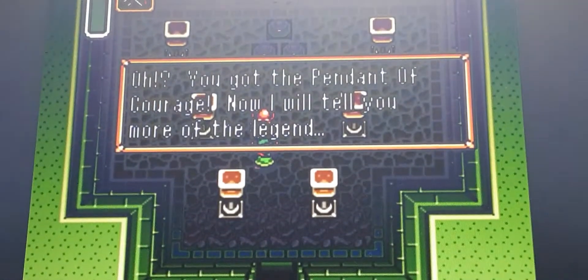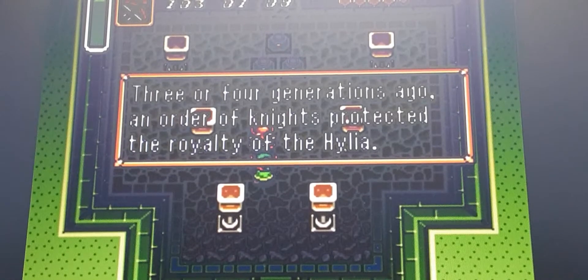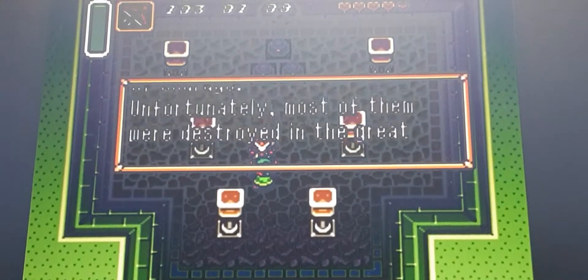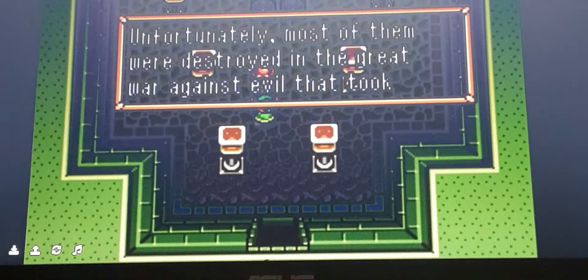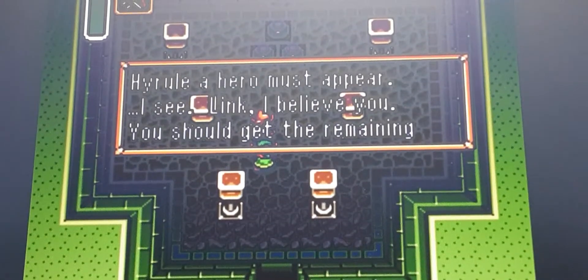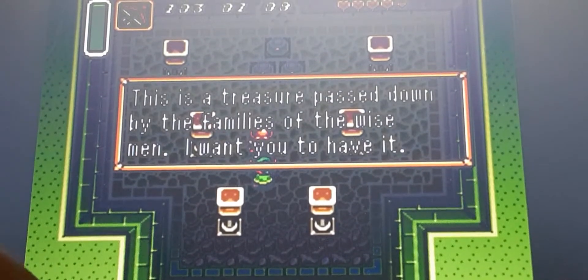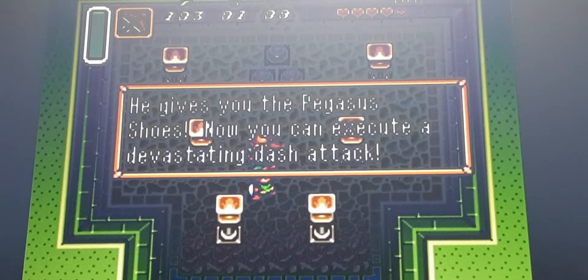We've got the Pendant of Courage. He says: 'Now I will tell you more of the legend. Three or four generations ago, an order of knights protected the royalty of Hyrule. These Knights of Hyrule were also guardians of the Pendant of Courage. Most of them were destroyed in a great war against evil. A hero must appear. I believe you, Link. You should get the remaining pendants and carry this with you — it is a treasure passed down by the families of the wise men. I want you to have it.'